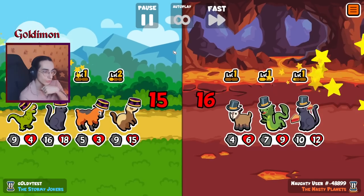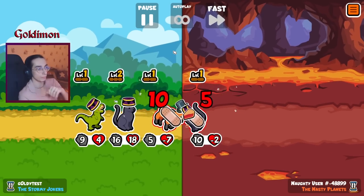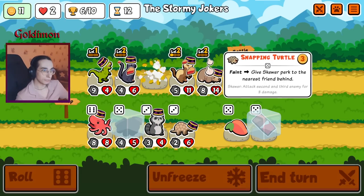Lemon gone — only has two charges now. Random team, I guess. We rolled away our gold — still won. Skewer to the pet behind. And it's the five — perfect.